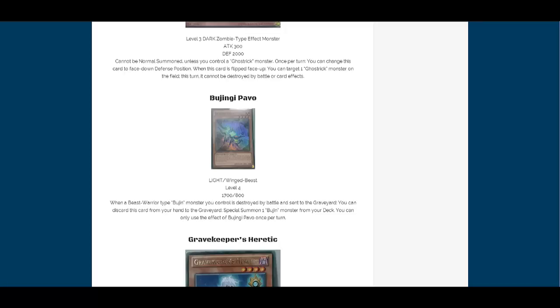I wonder what all they're going to be doing because I know Bujins are going to be freaking scary in this format. I mean, you can barely kill the things — they have like four Honest, basically, and all that other stuff. So it's scary to see them even get more support. That looks pretty good.